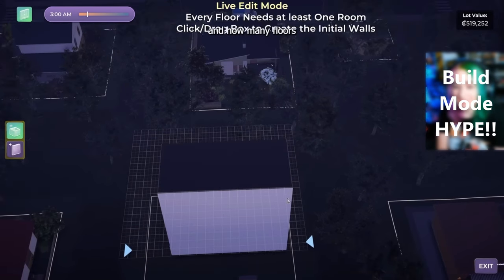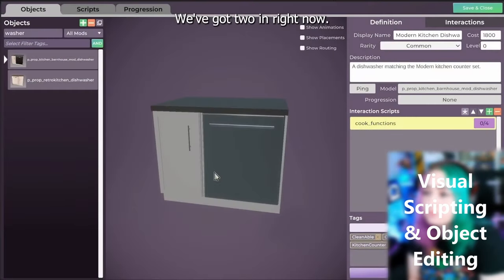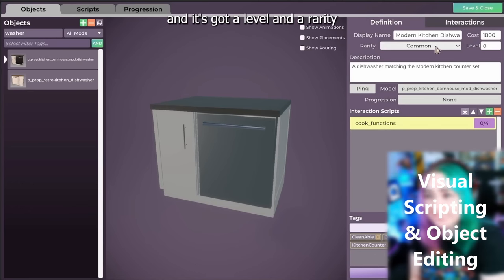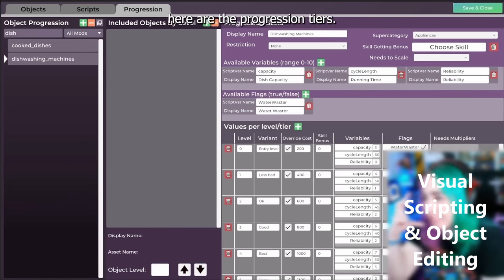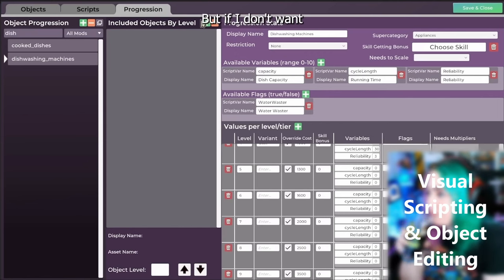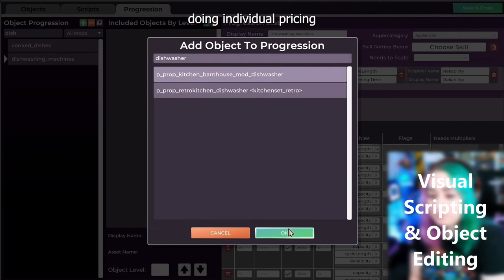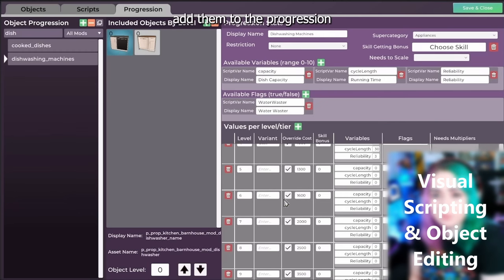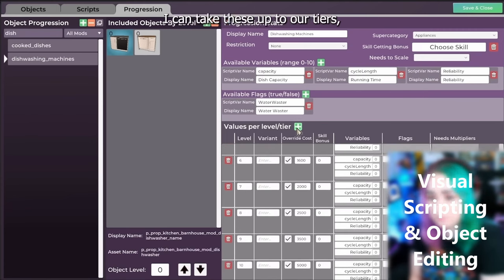It looks like you can make your own apartment skyrise buildings. Diagonal walls are a thing, with free placement either on the grid or off the grid at any angle you want. Another really cool feature is the ability to visually script and edit all the objects in the game without downloading a third-party tool. They've made the system pretty easy to understand, and if you've worked with any kind of modding or game creation tools it makes sense. Here he's showing off how the dishwasher works and how different objects have different reliabilities and different cycle lengths — something modders will have a good time with.